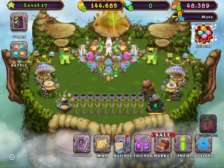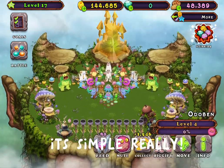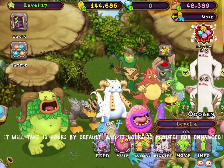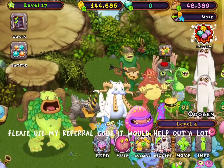Hey guys, today I'll tell you how to breed a Gajoub. It's simple, really. To breed a Gajoub, all you need is a T-Rox and a Pummel. It will take 18 hours by default, and 13 hours 30 minutes for enhanced.